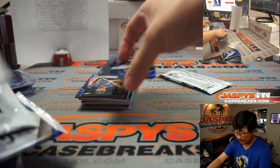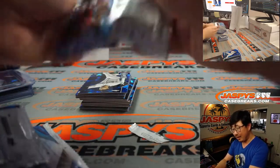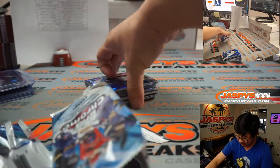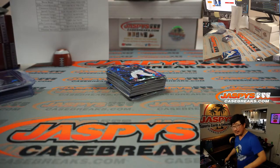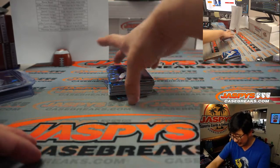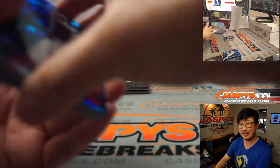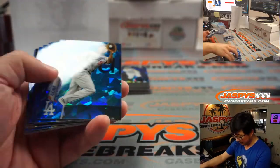All right, good luck folks. This is four-box random team 5, Sapphire. I haven't done any prop bets yet for the Super Bowl. I gotta figure that out tonight — but if and when I do, they will be on the Joe's Picks tab in the break schedule. I'll try to remember to put them in there.